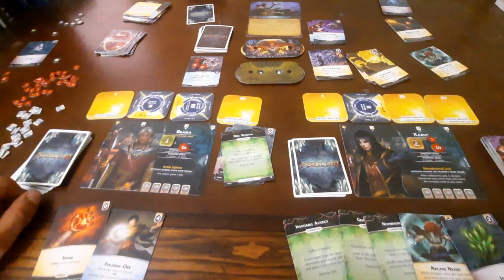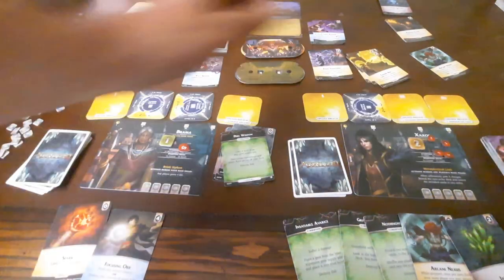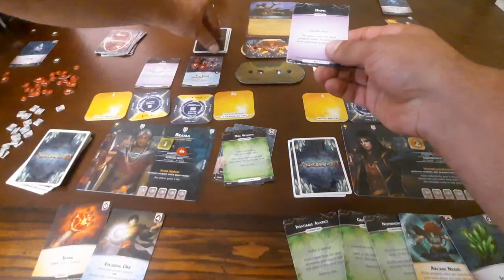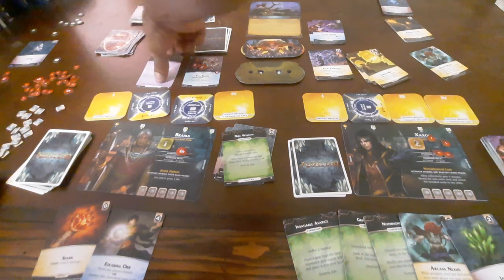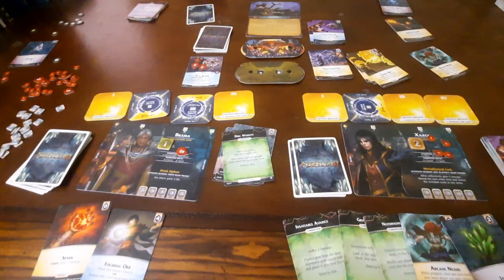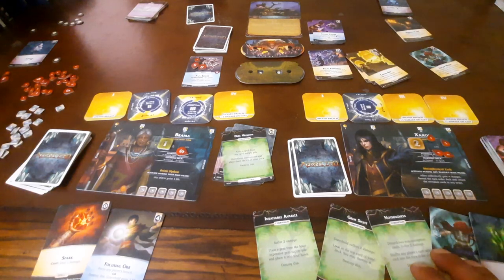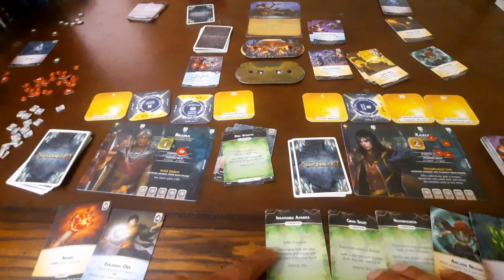Nemesis: any player suffers 2 damage — we'll have Zaxos take that, drops to 4. It focuses Brahma's 3rd Breach. Discard the top 2 cards of the Nemesis deck — both are 2s. I'm in a winnable position. Brahma's got 5 life, Zaxos has 4. But that's going to do 4 damage, so that's not good — I didn't realize that.